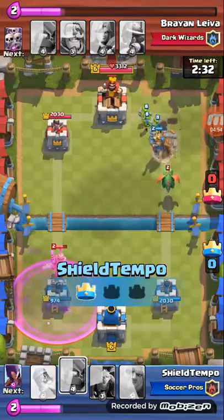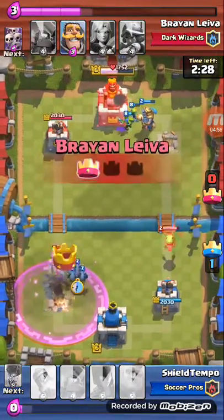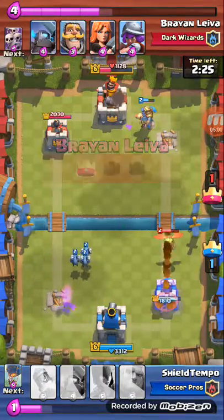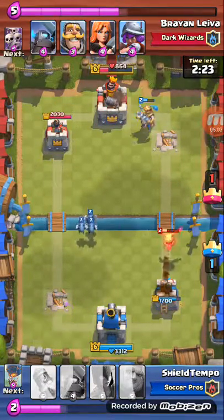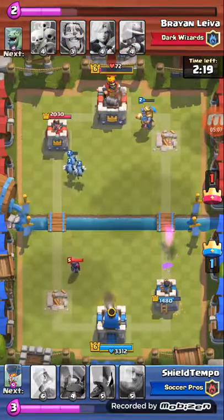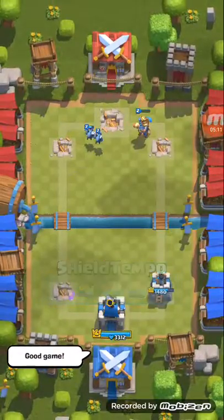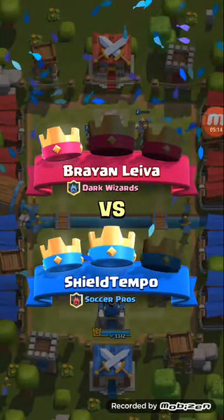He had a Prince going down so I threw the Goblin Barrel — most people would say that's not smart. Then he dropped a Raid and I figured he'd probably get it. He had a Mini Dragon on the right and tried to take that tower, but I put my Minions down to handle it. The Mini Dragon destroyed itself and the Prince, and then the Goblin Barrel and Balloon took out the first tower — the ground tower.